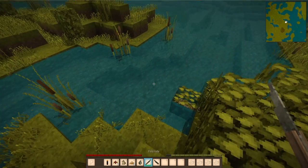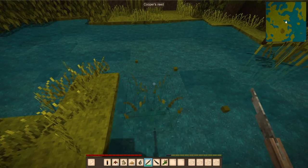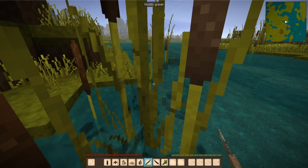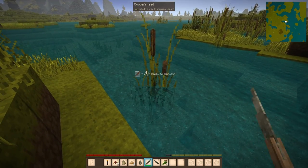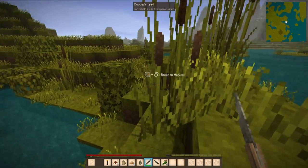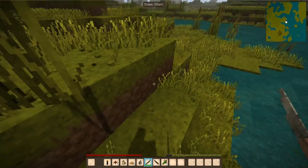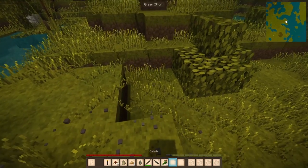We can start harvesting up these reeds, or these cattails. You can see that it's left a little bit of a stalk. Now you can break these without the knife — if you do that you're going to get the cattail, but you might actually destroy the plant and it won't grow back, which is useful if it's in your way. But for the most part you're going to want to gather up some of these cattails so that you can expand your inventory a little bit.